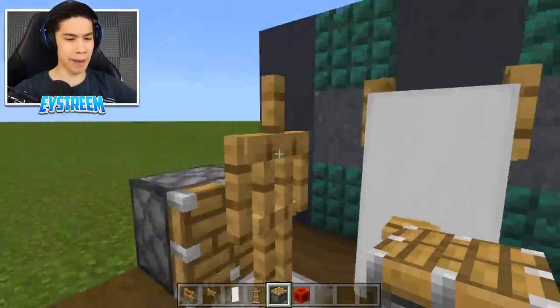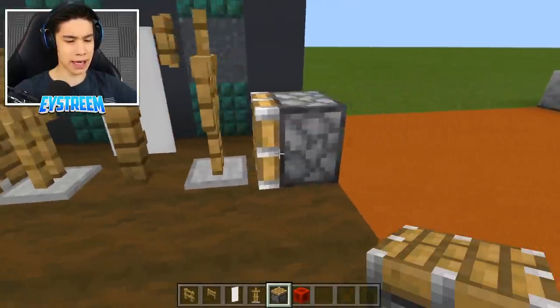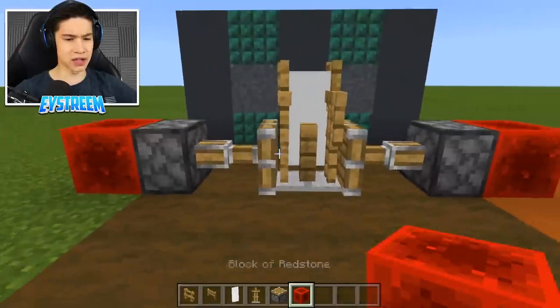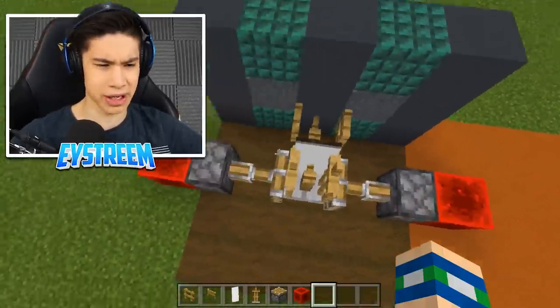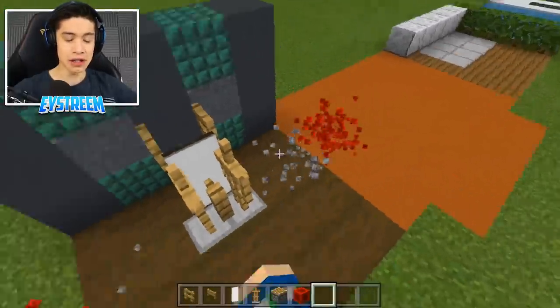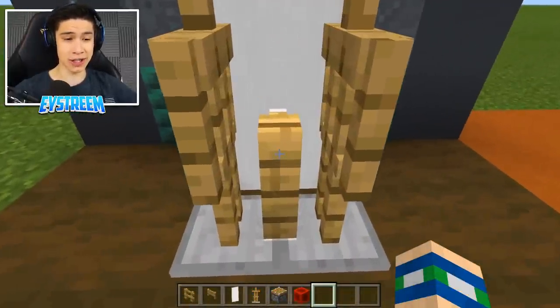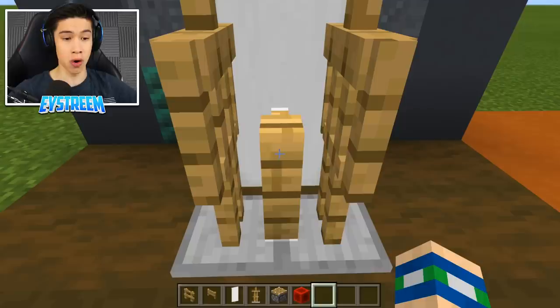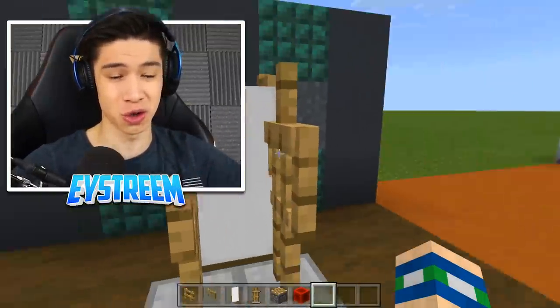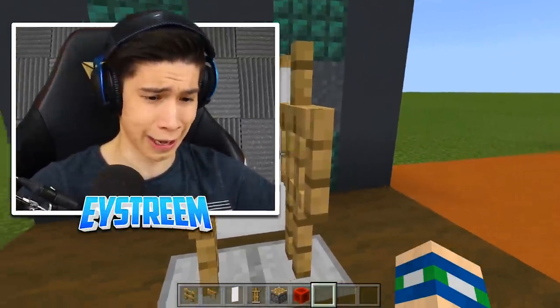Once that's done, grab your piston and place one behind each armor stand, then activate them — that will push our armor stands in. It looks very strange at the moment, but it's going to come together in just a second. We're going to destroy this center oak fence — be very careful so you don't destroy one of the armor stands.